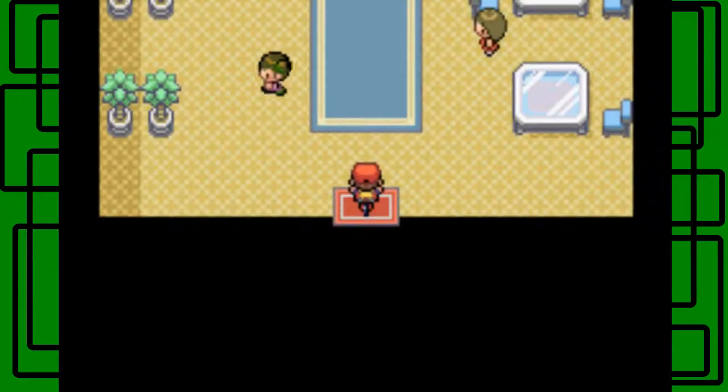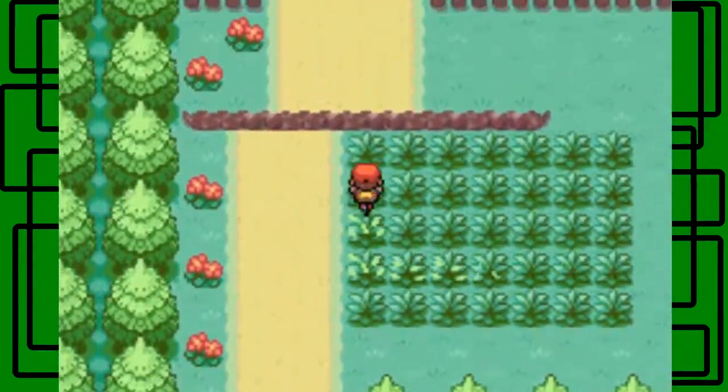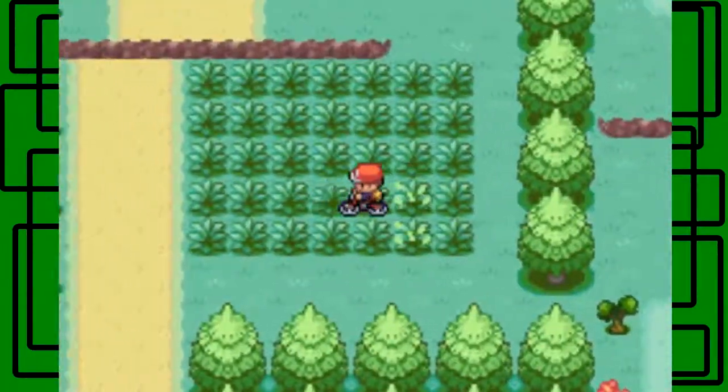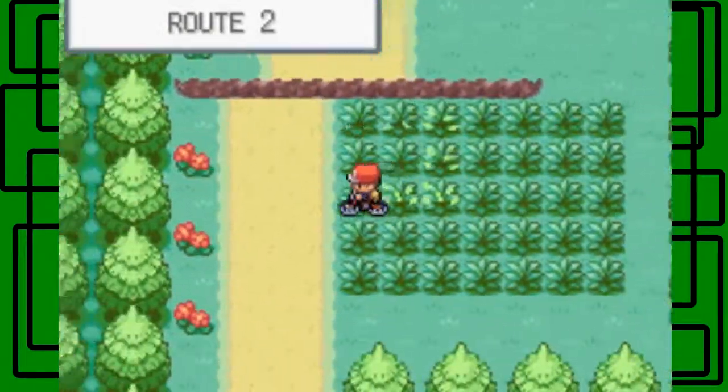I'll explain this again. If you chose Bulbasaur, like me, you'll have a chance to catch Entei. If you chose Squirtle, you'll have a chance to catch Raikou. And if you chose Charmander, you'll have a chance to catch Suicune. So it's basically whichever Legendary Dog is super effective against your starter — that's a good way to remember it.